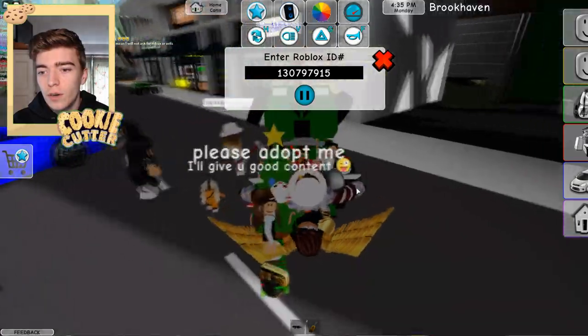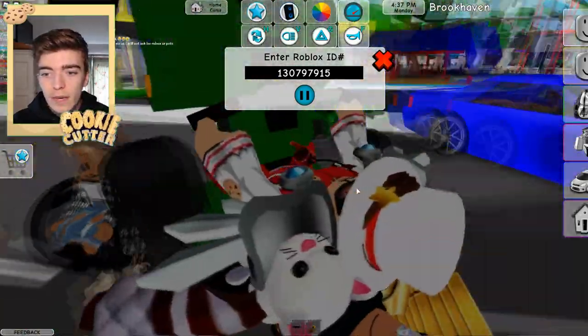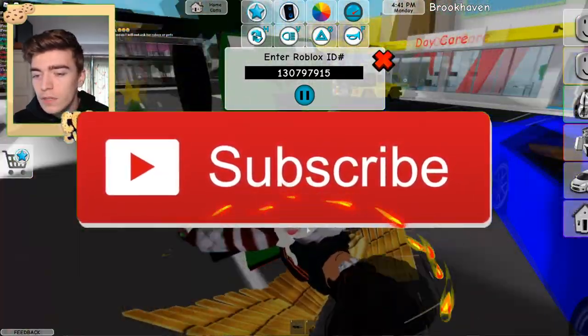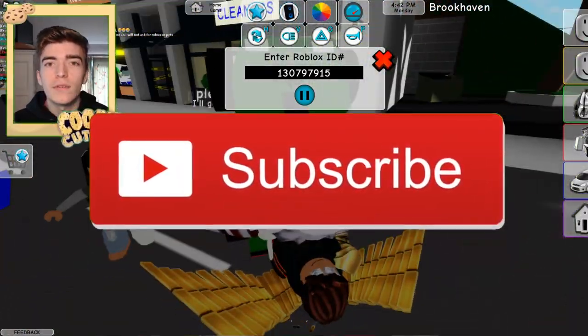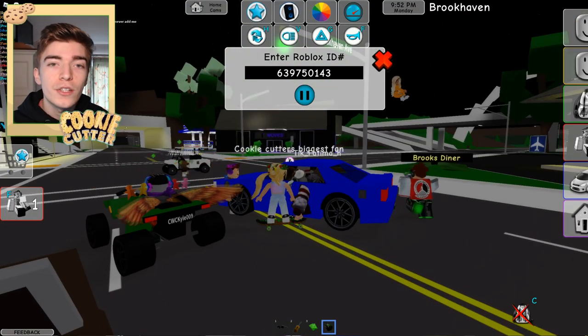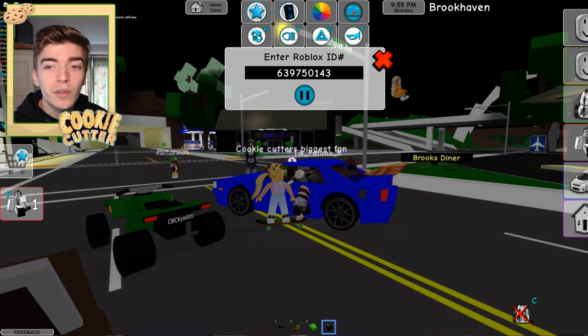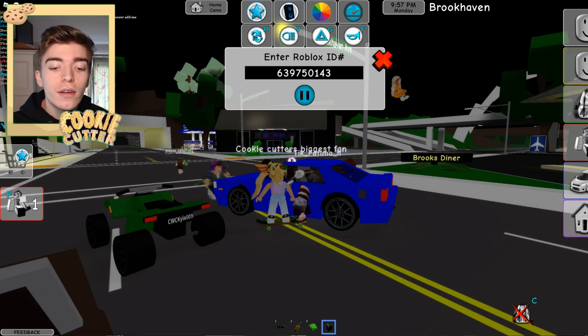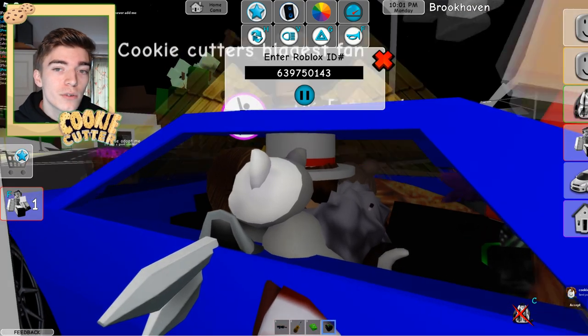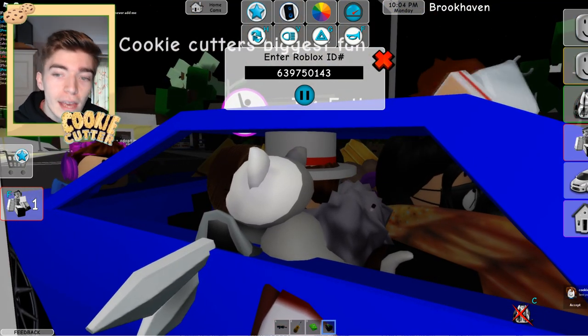I seem to have stumbled across a trick which seems to be making my vehicle just travel on its back, which is not what you're meant to do when using a vehicle in any world, let alone Roblox. If you want to play the song Marshmallow Alone, the code is 63970143. This is a really really good song — definitely check this one out if you like it.